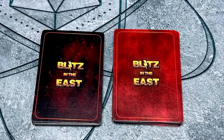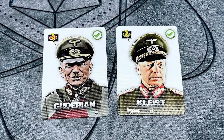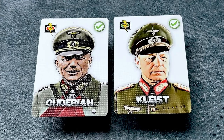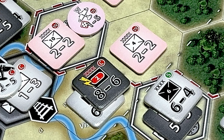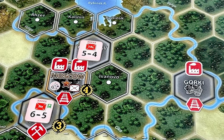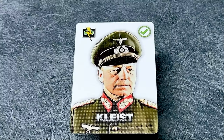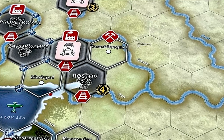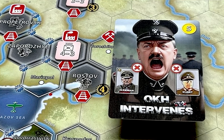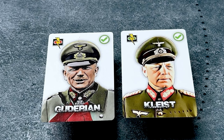Let's take a look at the cards included in Blitz in the East, starting with the Axis cards. The Axis begins the game with two cards already played with their effects already in place from turn one: the Guderian and Kleist cards. These cards begin the game as played, denoted by the check mark on the top right-hand corner, and their effects remain throughout the game as long as the card is played and has not been cancelled.